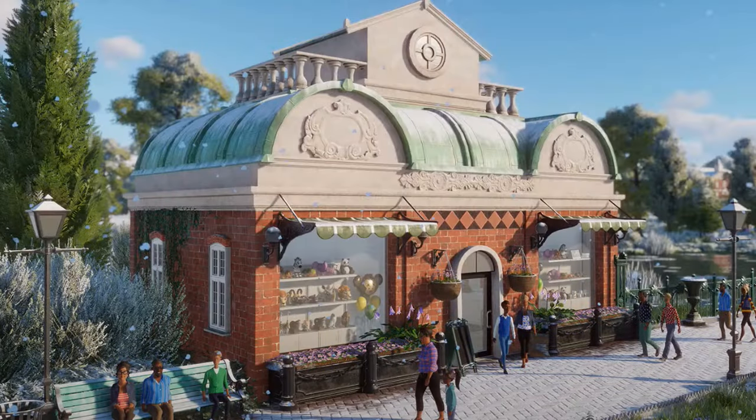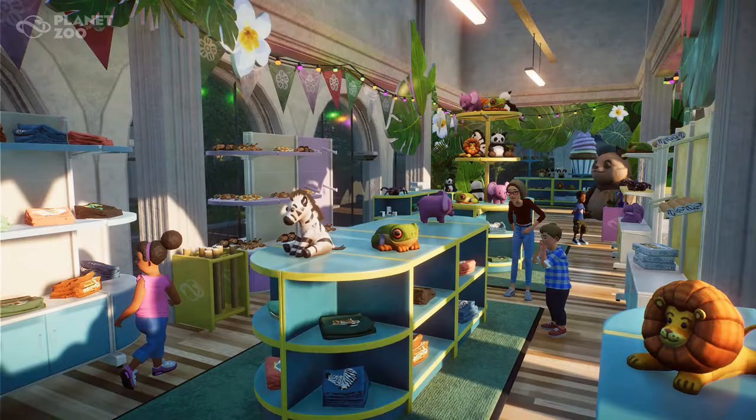Hello everyone and welcome to a new Planet Zoo video where we're discussing the update features and teased DLC animals that were revealed in this morning's stream. We've got the new souvenir display shops, which are modular like the restaurants. Guests are able to go inside and look at plushies, puzzles, posters, and all sorts of things you'd expect to find in a gift shop at a zoo. It's a cool feature coming to Planet Zoo, but it isn't the most exciting thing revealed in the stream.